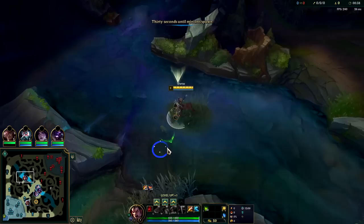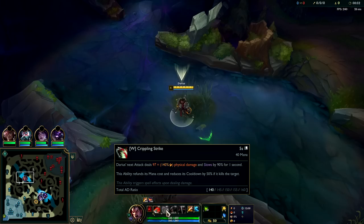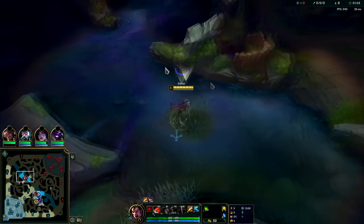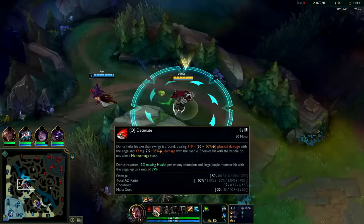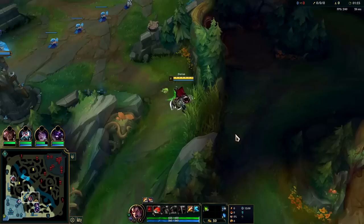Going to show you a super strong Darius jungle cheese. This relies on his fast 3:05 full clear speed. If you get a leash, you invade the enemy jungle after your full clear. Most junglers don't finish until around 3:30, so this easily lets you invade them on their fifth or sixth camp. If they're a slow clear, you'll get them on their fifth camp; if they're a fast clear, you'll kill them on their sixth camp.